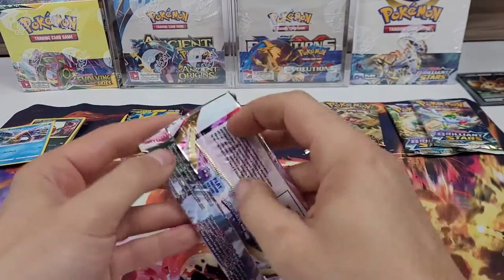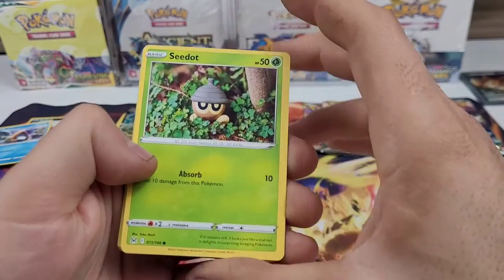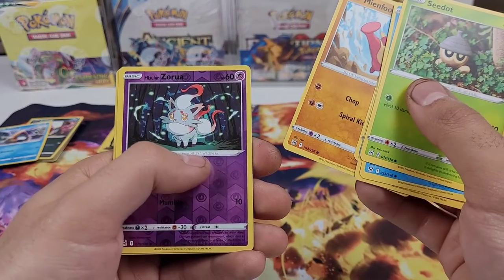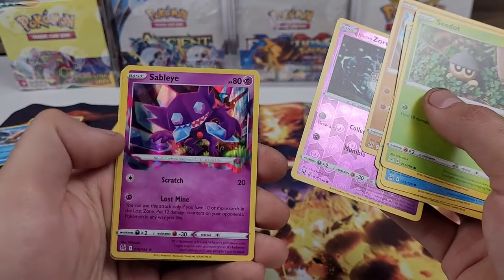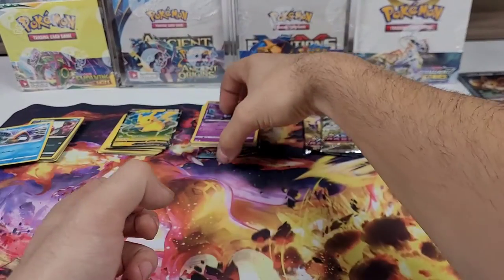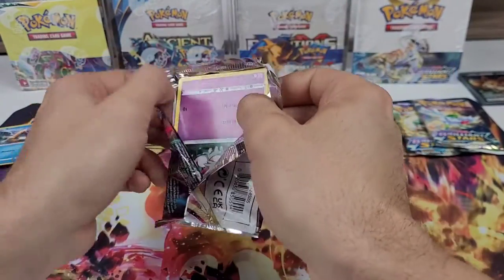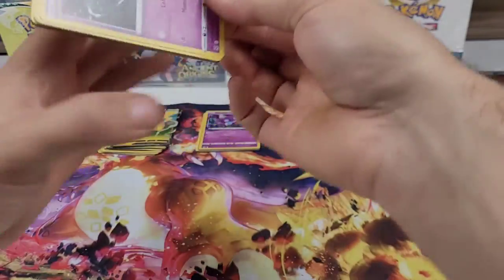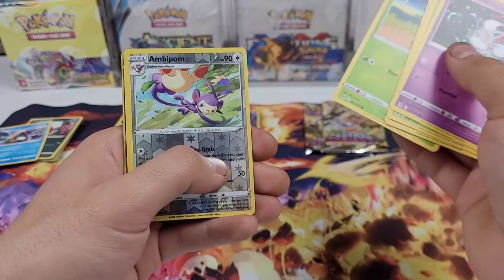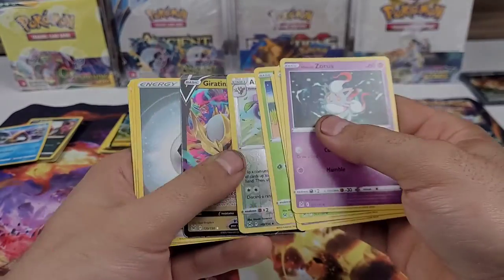On to Lost Origin. We've got Horsea, Meditite, Shellos, Minfoo, Zorua as the reverse holo, and Sableye as the holo rare. Second pack of Lost Origin has the Giratina pack artwork. Pulls: Zorua, Paras, Inkay, Makuhita, Oddish, Ambipom reverse, and ooh — Giratina V! Not bad, first Giratina I've been able to pull.